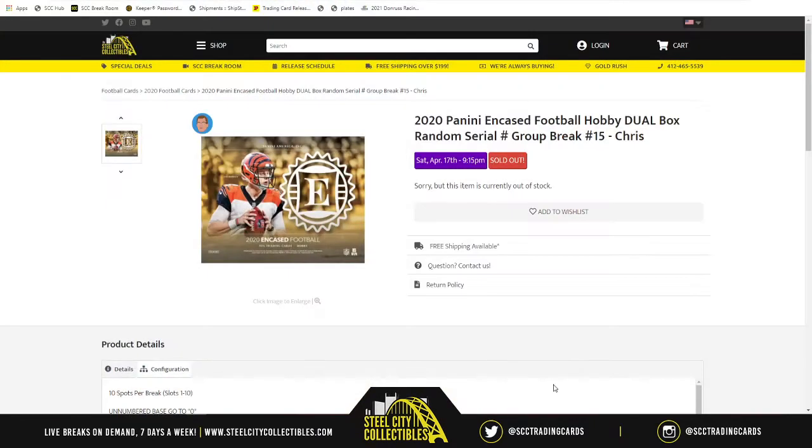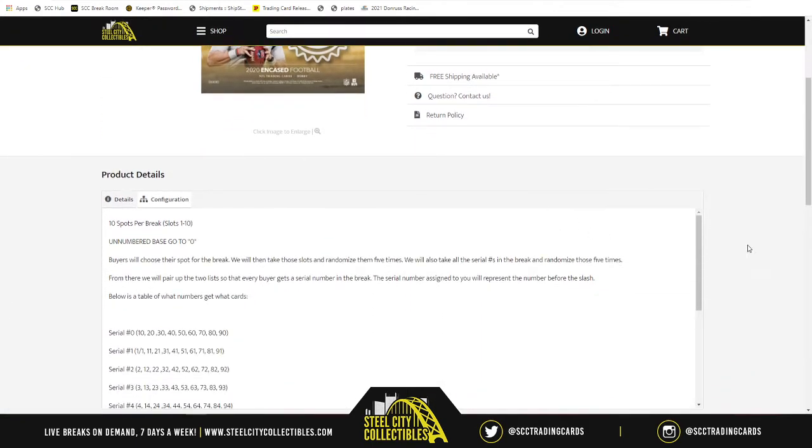Our next group break is going to be 2020 Panini NK's Football Hobby Duel Box Random Zero Number Group Break, number 15. Ten spots in the break. The way it works is we take the spots, we randomize them five times. Then we take numbers one through zero, randomize those five times. Keep in mind, the number is referring to the number before the slash. So any number that is next to your spot, that's the number before the slash.